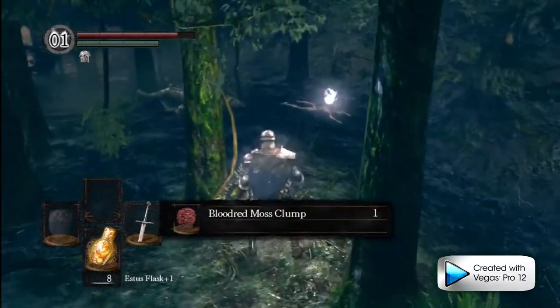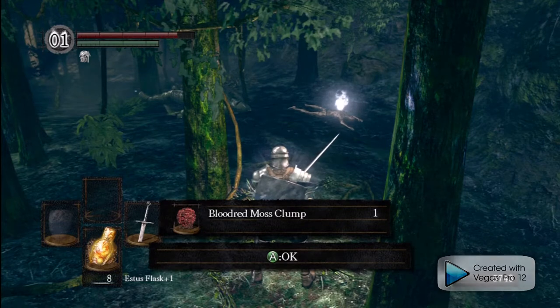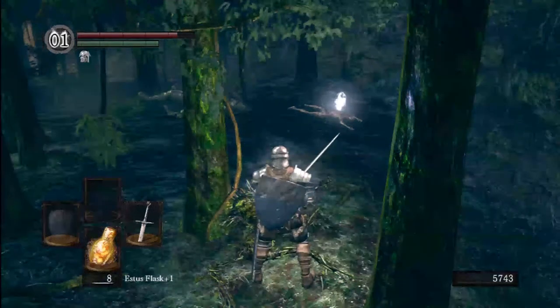We're getting lots of purple moss clumps. We also picked up a Blood Red Moss Clump — that reduces bleed buildup. Some enemies and some weapons will cause a bleed bar to fill up, and when it's full it rips off a percentage of your maximum health. If you want to reduce that bar, just use one of these and it'll remove all the bleed.